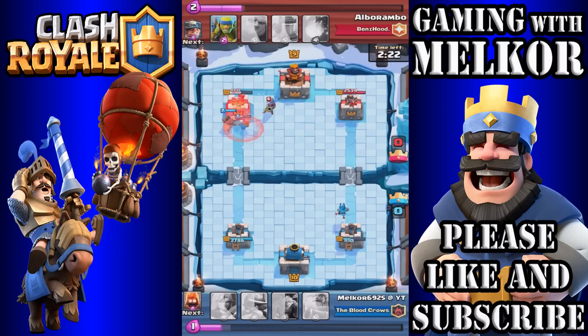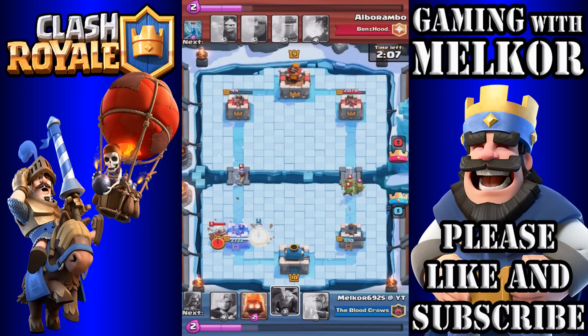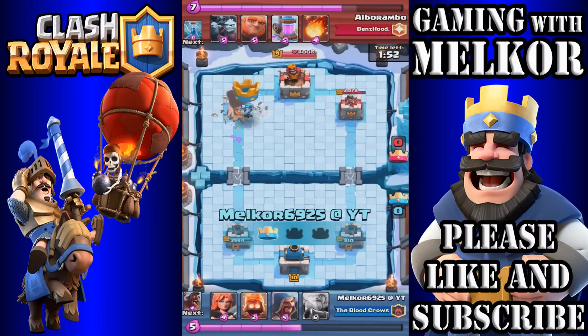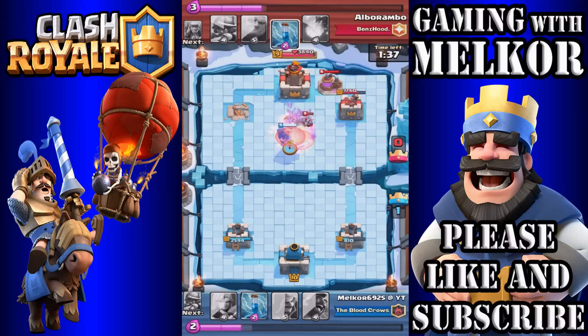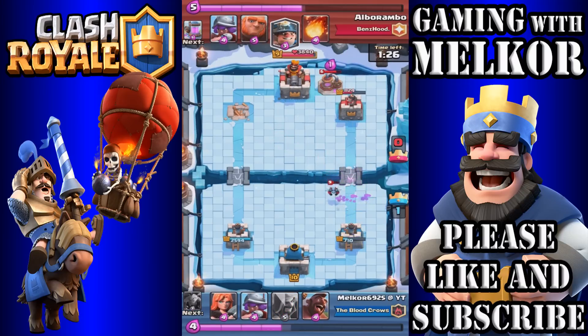I drop my Hog Rider in behind the Valkyrie to push toward that tower and use the Zap spell, though I miss the Musketeer. By this point the Valkyrie and Hog Rider get that tower down to just 44 HP on their very first attack. The Wizard does some damage the second time. I drop down the Musketeer and those cards take out the tower on the left side. Currently one nil up. The opponent drops an Elixir Collector, so I drop my Royal Giant followed by Zap — knowing he'd drop the Minion Horde.